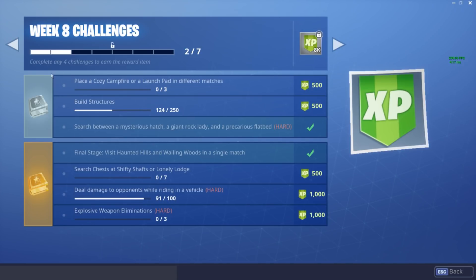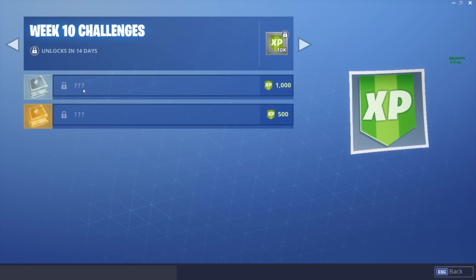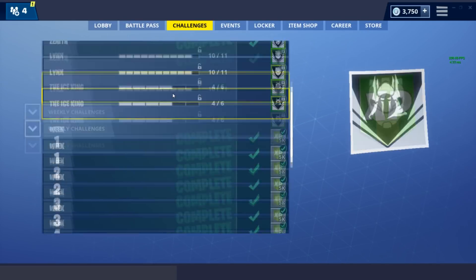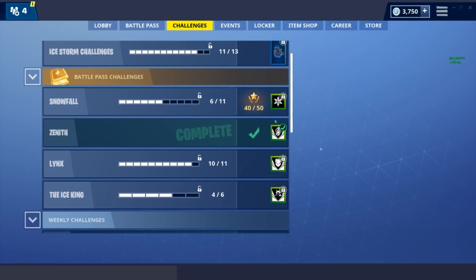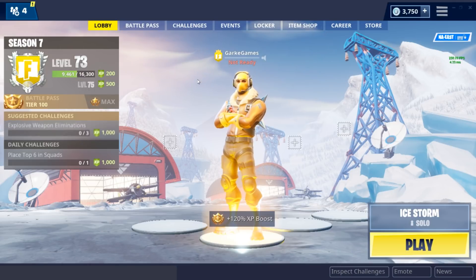That covers all the week eight challenges. We have two more weeks left in this season. Week ten is only showing two challenges, which might be bugged. Next week with the week nine challenges we should be able to unlock the snowfall skin after completing 60 weekly challenges — I can't wait to see what that secret skin looks like. I hope I was able to help you guys out with these week eight challenges.